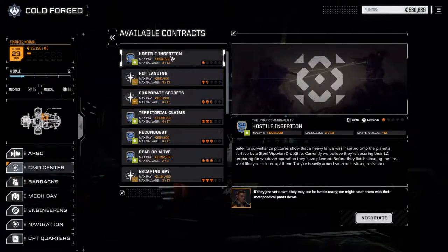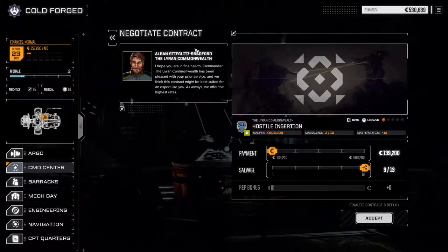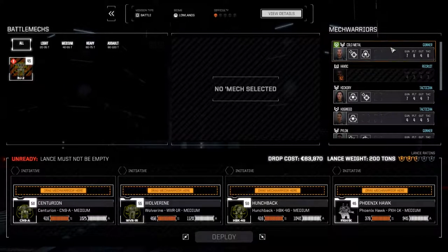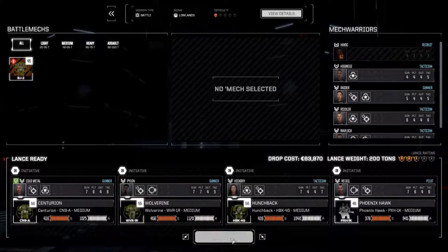We're looking at doing Hostile Insertion. This might end up being a couple lances — last time we did something similar we ended up fighting two lances. If we can get in, wipe out the initial lance, and get out, we can get a good faith retreat and some parts. We're negotiating full salvage because it's clans and we want as much as possible. We have enough C-bills for the end of the month, so we're okay. Deploying our main lance.